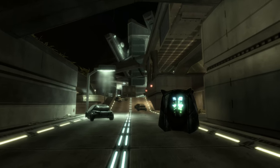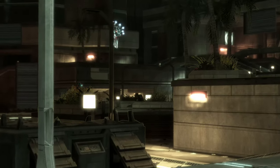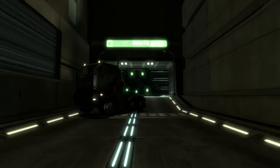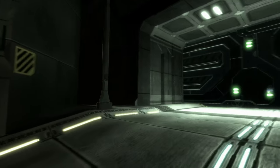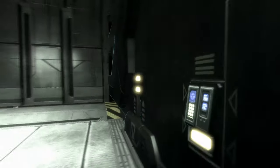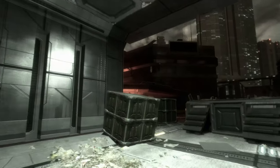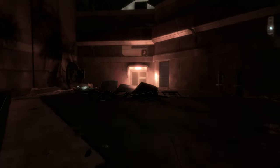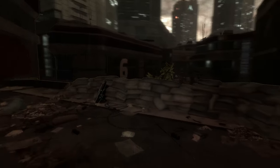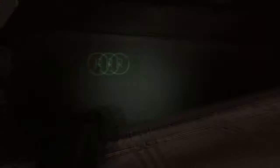Look left — there will be some brutes with an engineer. Shoot one brute to get their attention, then go back the way you came through the door. This manipulates the spawn of the jackal sniper, getting him to appear in a less dangerous position. We'll now wrap around the entire section and re-enter from the other side. Check the same rooftop again as we come back through — his spawn is totally random.